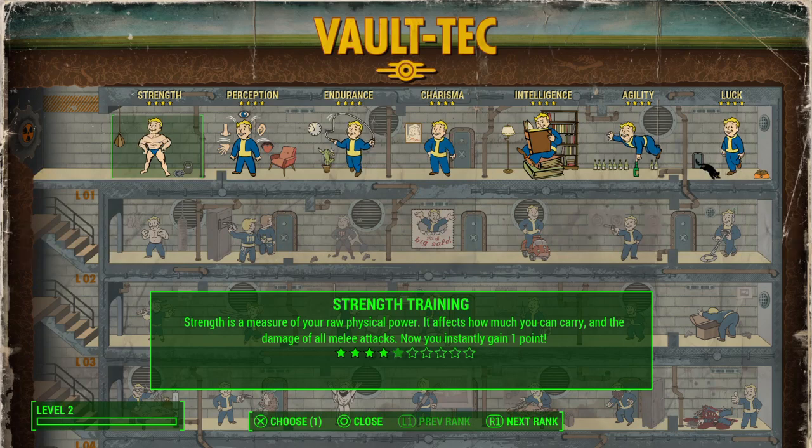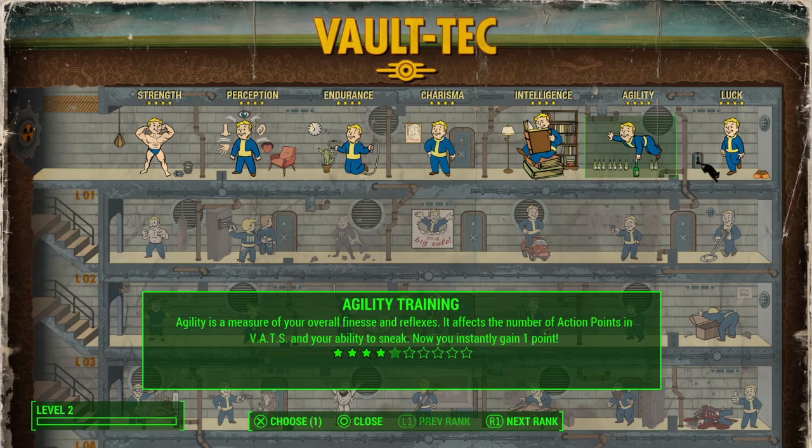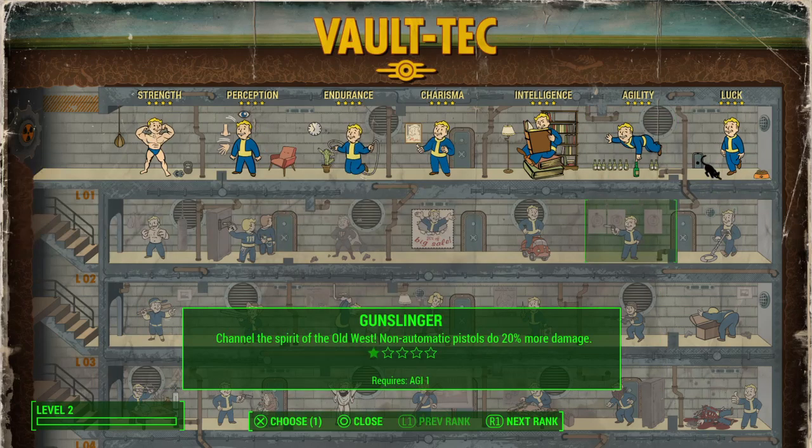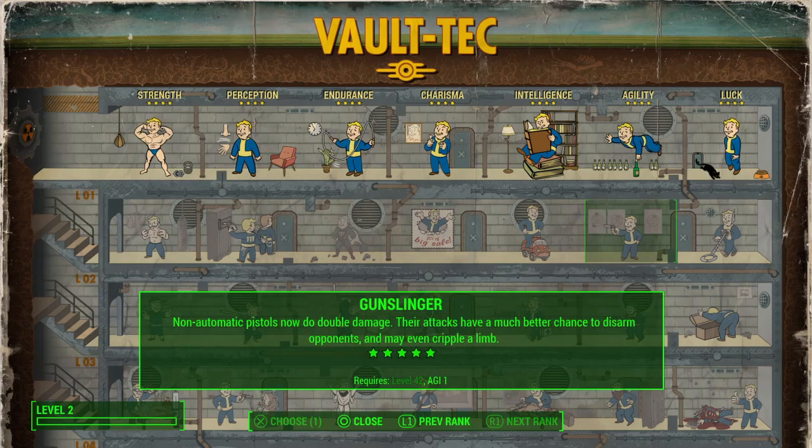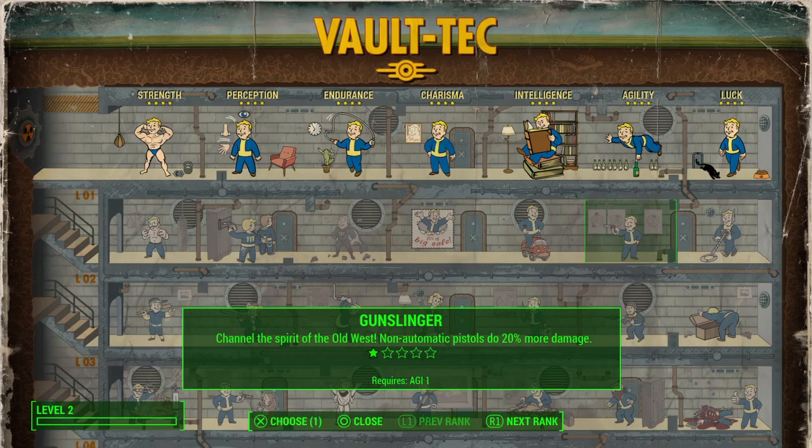For pistols, the perk is Gunslinger in the agility tree, right here. It's really easy to get — you only need one point of agility, so anybody can get this perk. It allows pistols to do more and more damage the more points you put into it, with a few extra features like disarming opponents and crippling limbs.